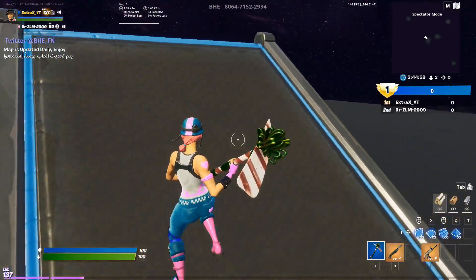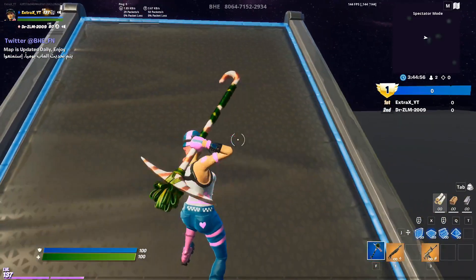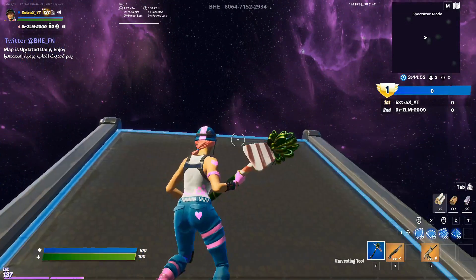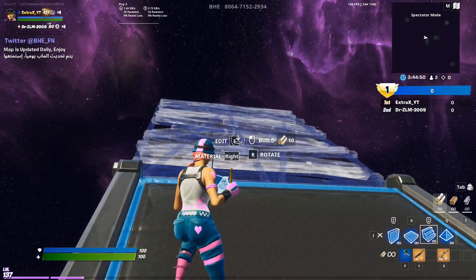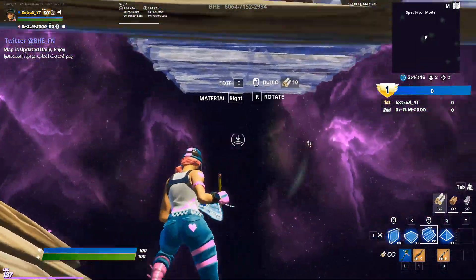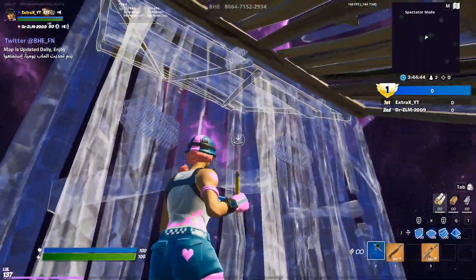Ok guys, this is going to be the third high ground retake. This is going to be normal difficulty, so it will be a bit harder but you shouldn't struggle. Now for the first bit, the same double edit, but you want to do the ramp and then you can jump.